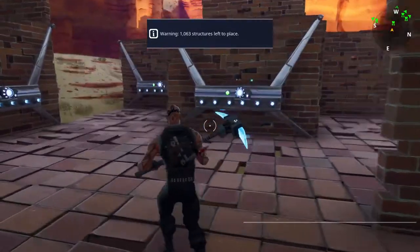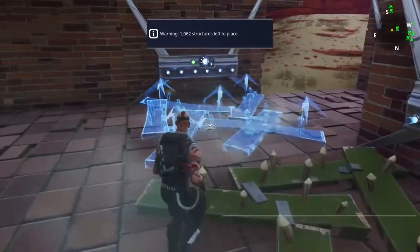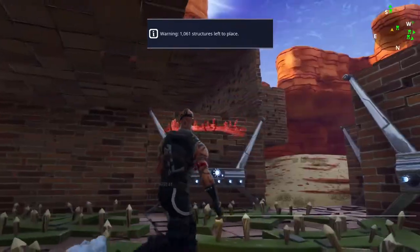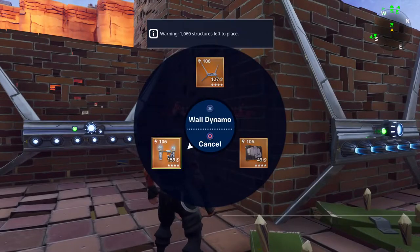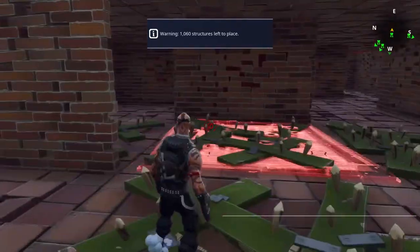So I'm going to do the trap tunnels in reverse. You want wooden floor spikes on all of these because you want to slow them down when they get to this point. I'm going to put a dynamo and retractable floor spikes there just in case they go there to attack it.